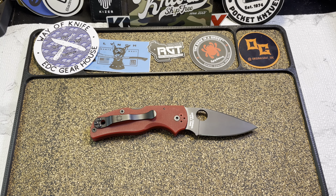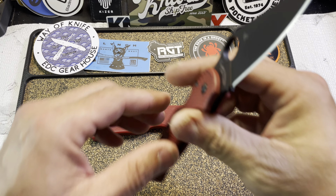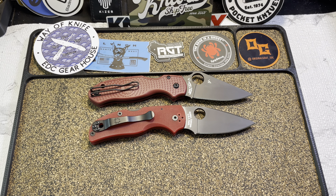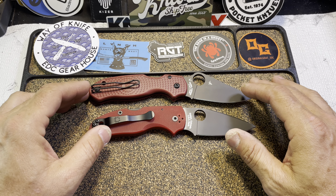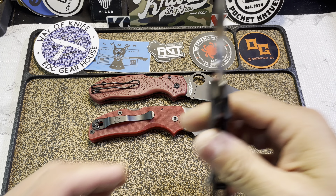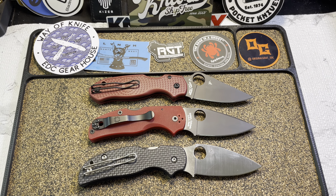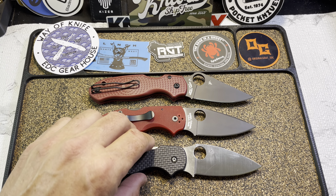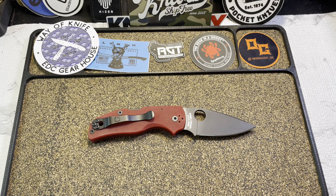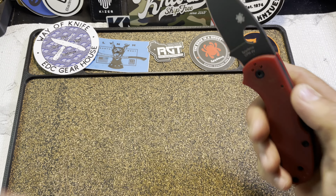Let me throw up a couple of knives for size comparison. First up against another Saint Nick's exclusive, the PM3 — there you go. Now keeping that same vibe, let's throw it up against the Sage Five. There it is against the Sage Five and the PM3 — hopefully that gives you guys a good idea. That's about it for this knife, I just wanted to share it. Let's get to the next one.